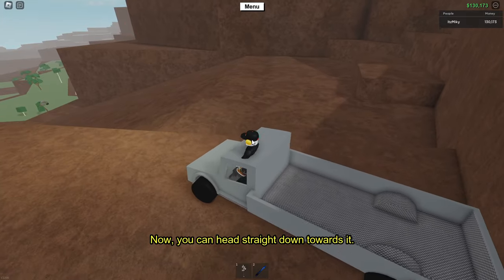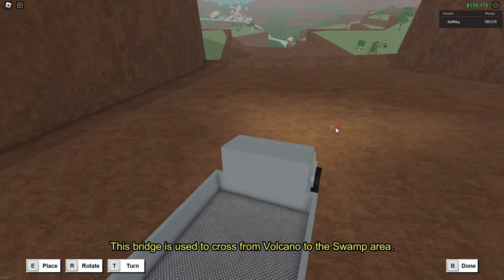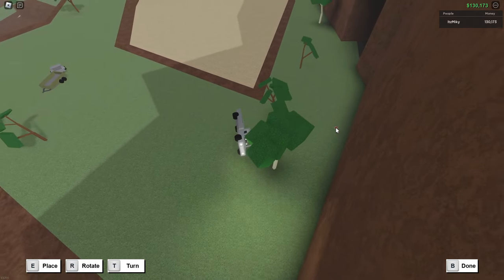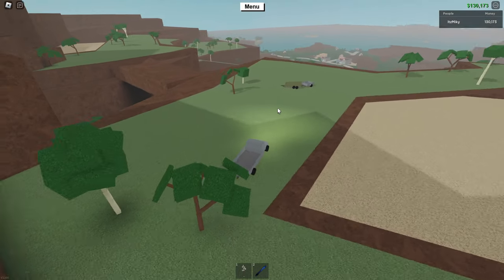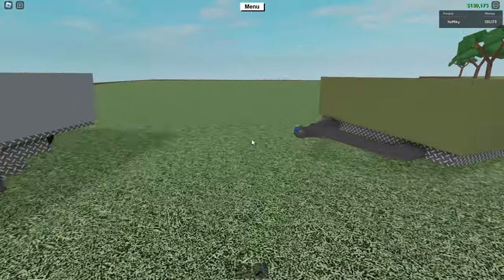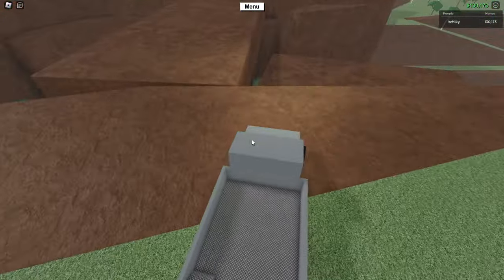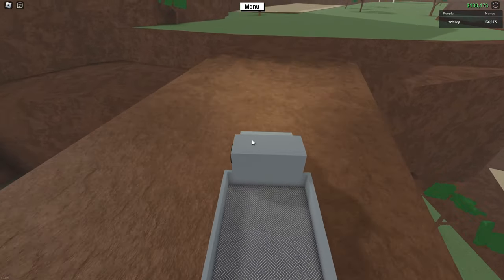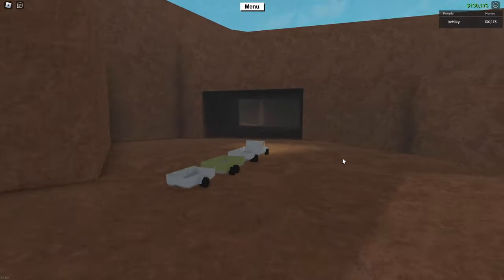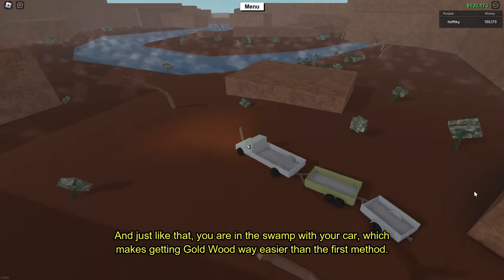Boom, as you can see it will fall down and form the rock bridge. Now you can head straight down towards it. This bridge is used to cross from the volcano to the swamp area. Get your trailers and then just follow the road like I did. And just like that you're in the swamp with your car, which makes getting gold wood way easier than the first method.